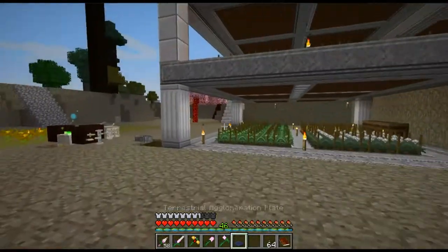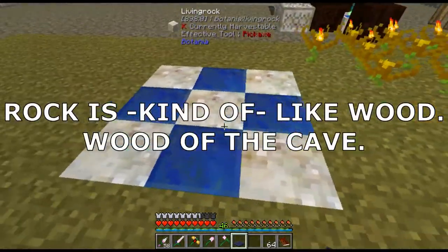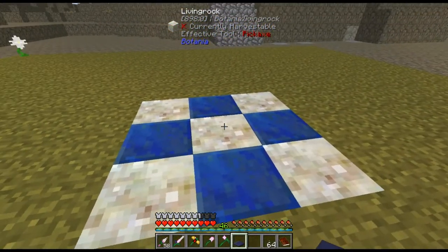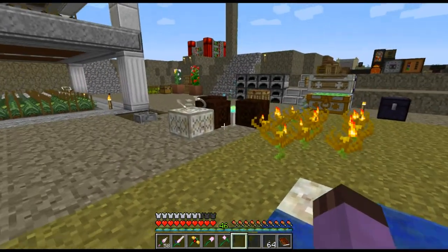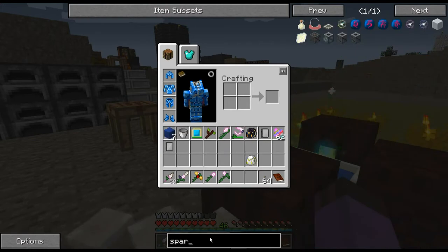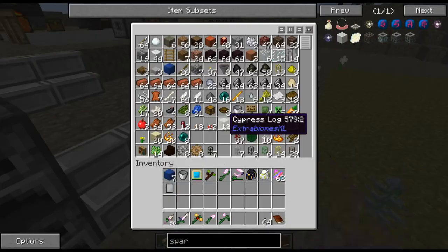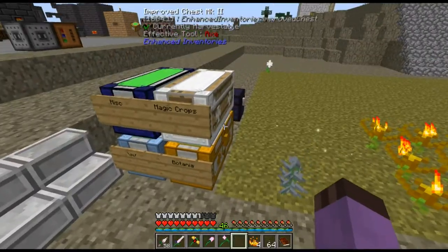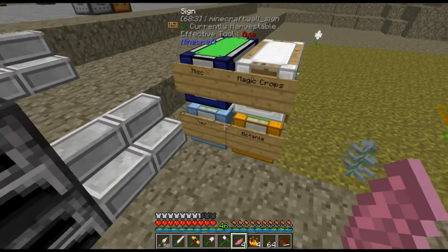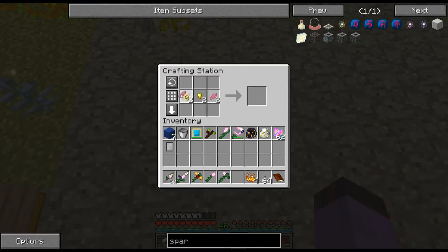To use the agglomeration plate you have to assemble some living wood and some lapis blocks in a pattern and put it in the center, but it still needs a method for getting mana into it. For that we're going to need sparks — sparks are kind of the big bulk mana pipe. They can transfer mana between pools or to some big devices like the terra steel production.